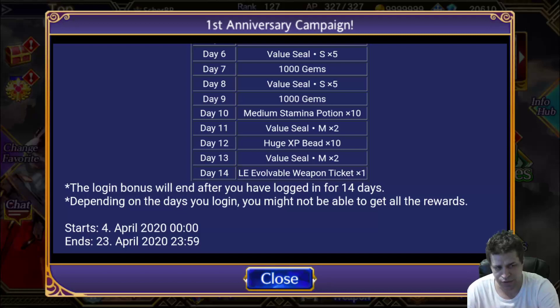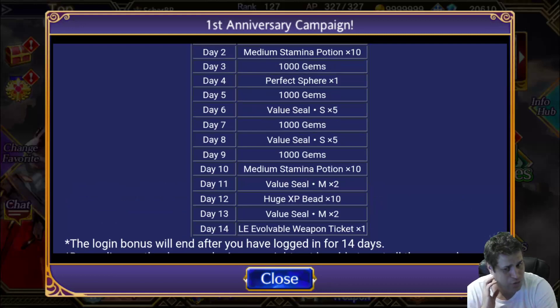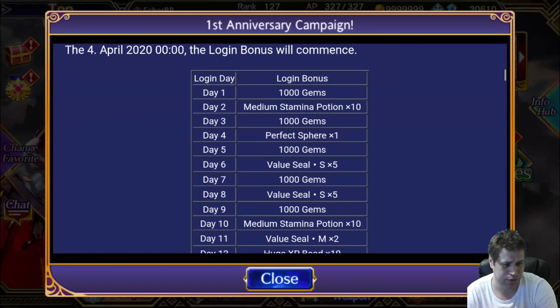The last day reward is an L-Way Evolvable Weapon Secret. This is good because they are giving this for the 4th time, and you can use it to get one of your weapons that are very close to L-Way but you still need one more. The 5,000 gems is only enough for one multiple, but you probably have a little more.